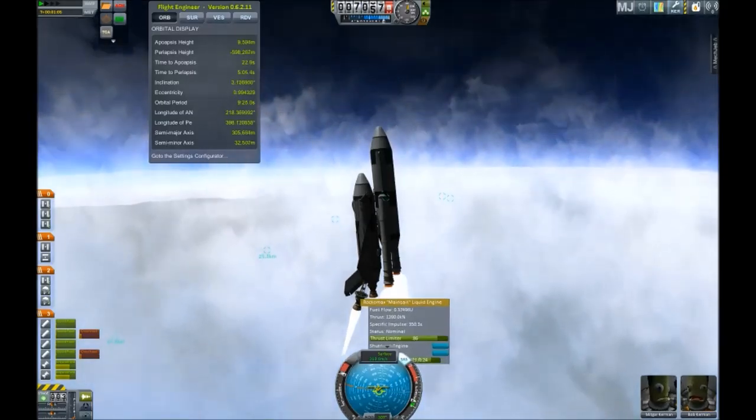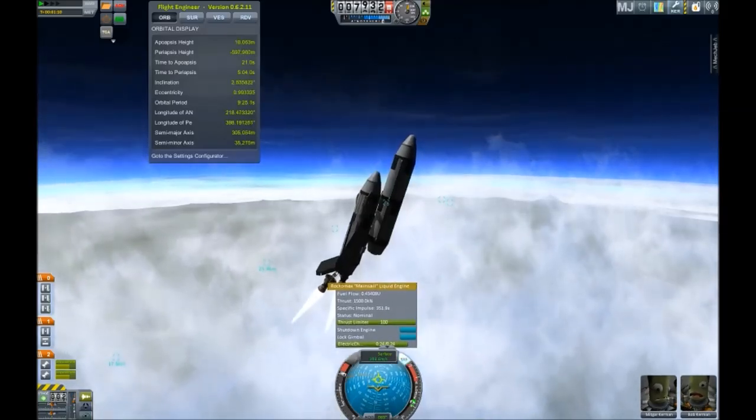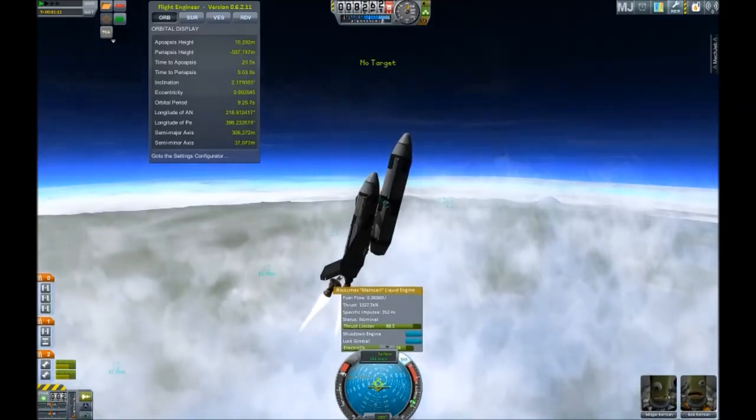We're close to booster separation. Three, two, one, go. I also included parachutes even though they won't recover in stock.